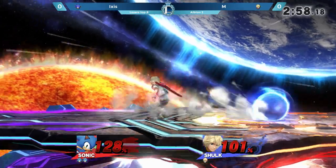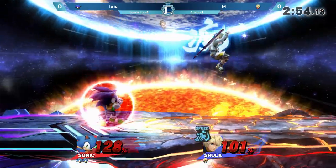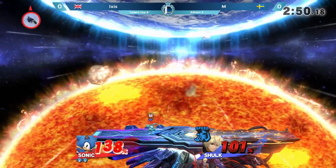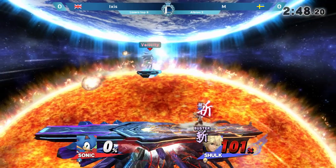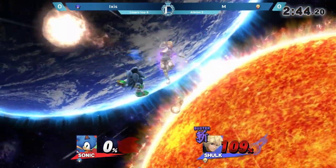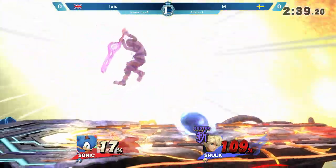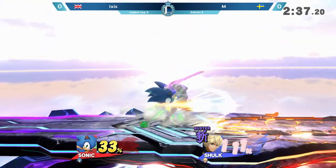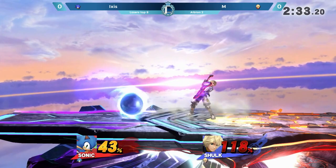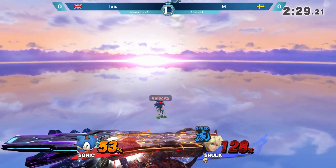His defensive ability is really important in this matchup — when you have someone who can just change it all in one moment. And there is that first stock. Finally that back air taking the first stock — 101% on Em at the moment. Then 70% from the back throw and 16% from the back air. Monado Buster just does so much damage, you just cannot underestimate it. Although I really like how Ixis is operating in disadvantage — he's not allowing Em to get his usual follow-ups. Em has to continually win that neutral to really make this comeback.